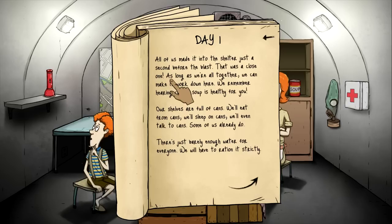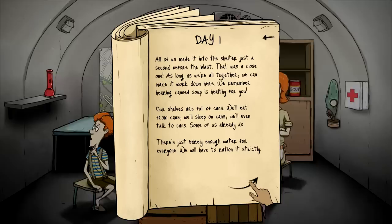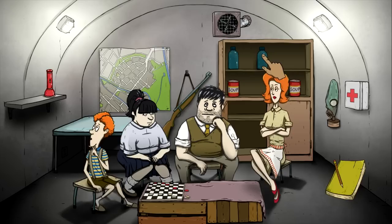Okay, day one. All of us made it into the shelter just a second before the blast — it was a close one. I was literally one second away from it blowing up. As long as we're all together we can make it work down here. Apparently we don't use water until day five, but one water can feed four people — or one person four times. There is still much to be done, like trimming the shrubbery in our yard. That's definitely something we want to do when we get out of here. They seem fine, so let's go to day two.